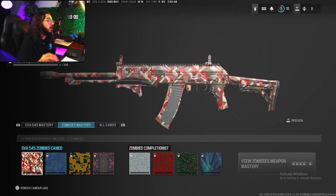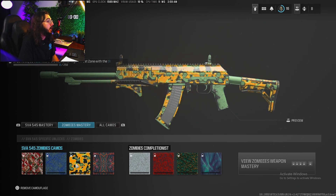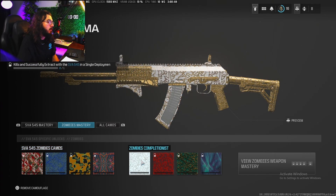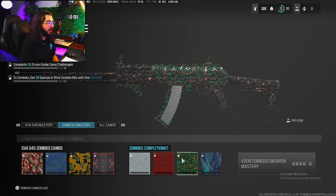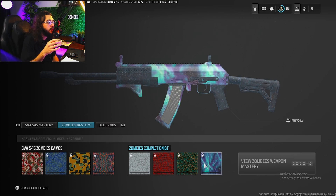These are the zombie camos — zombies are a bit of a grind. You need 250 kills with the gun, 5 kills without releasing the trigger 20 times, 25 kills in a medium or high threat zone, and 250 kills while having at least 4 perks. Once you complete all four, you unlock the zombie gold version: 100 kills while successfully extracting with the gun in a single deployment. Then 300 kills while pack-a-punched, and 10 special or elite zombie kills.